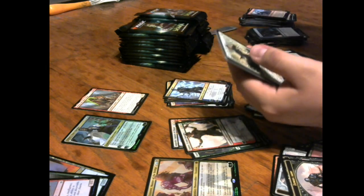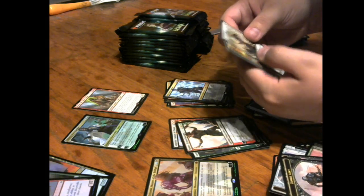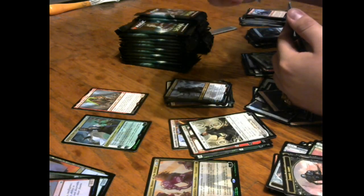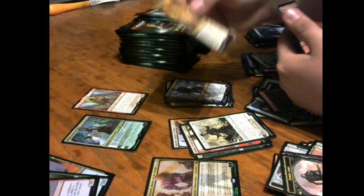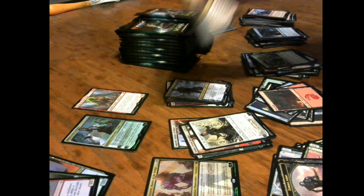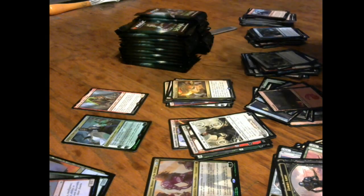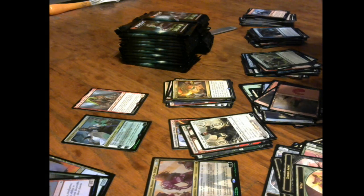Tenth District Legionnaire uncommon, and Teyo the Shieldmage uncommon planeswalker. Widespread Brutality is the rare sorcery — amass two and then the army you amass deals damage equal to its power to each non-army creature. That's an interesting little rare. We have so many packs left to go — we've got one mythic and a foil Teferi!